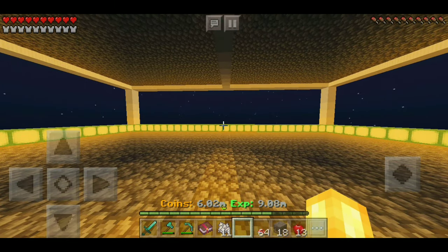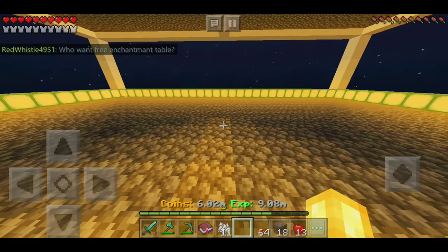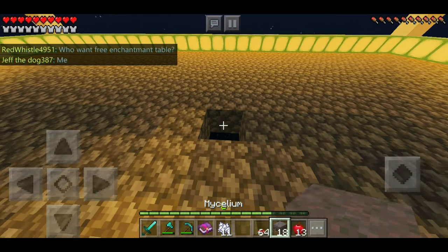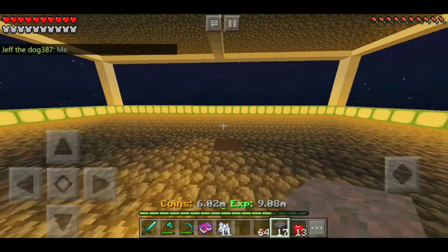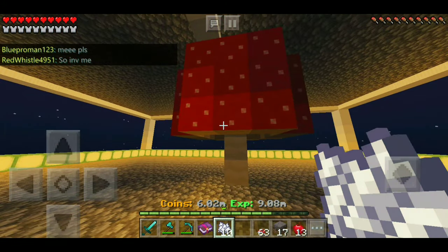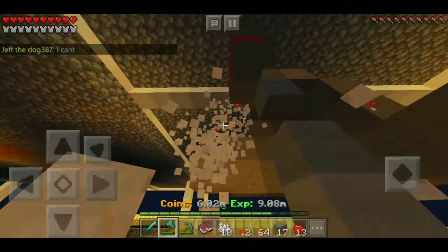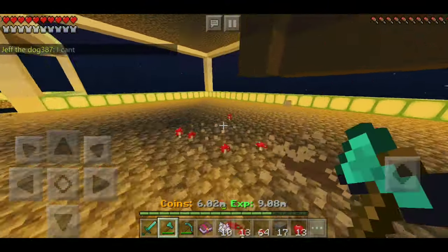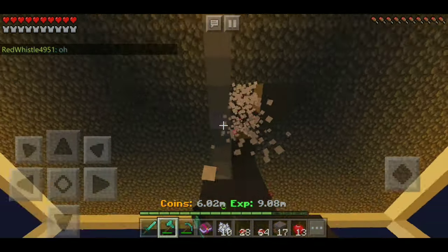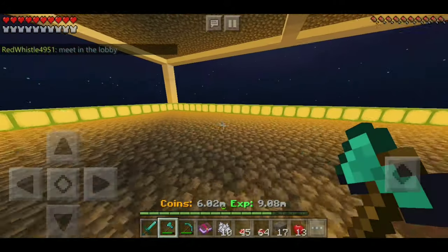To make money on Lifeboat Skyblock for beginners, one of the best ways is mushrooms. I recommend you do this in a dark area or with a roof, otherwise it won't work. First, I'm going to break a hole here so I can place mycelium dirt. Then you place a mushroom on top and bone meal it — it grows into a big mushroom tree. Then use a diamond axe and break it as fast as you can. Rinse and repeat, and I used to make about 200k an hour grinding this. It's one of the best ways to make money if you're just starting out.